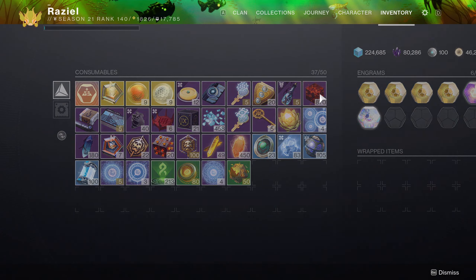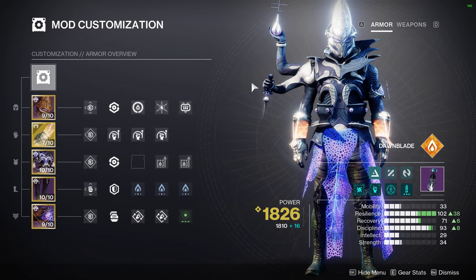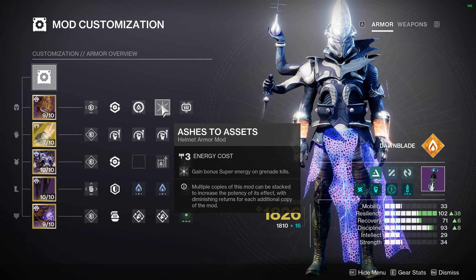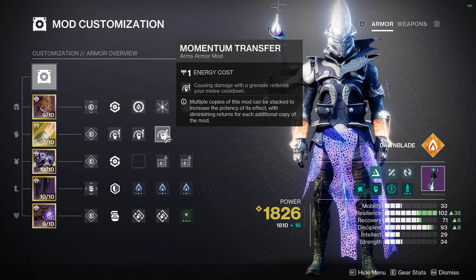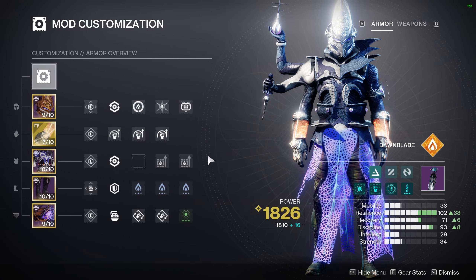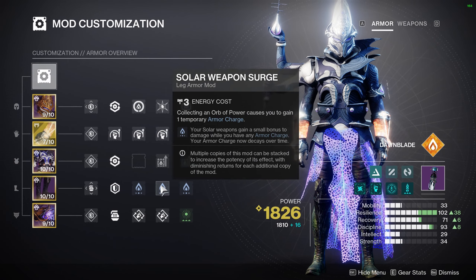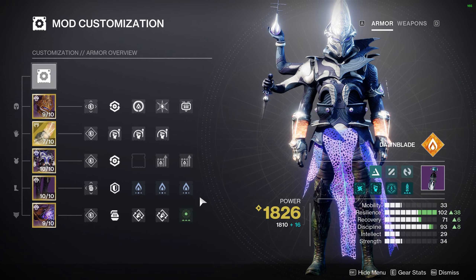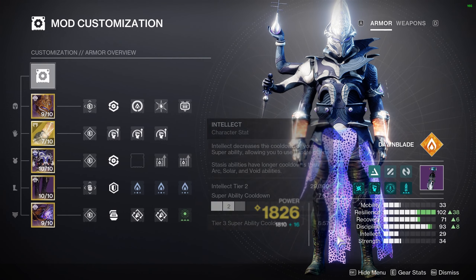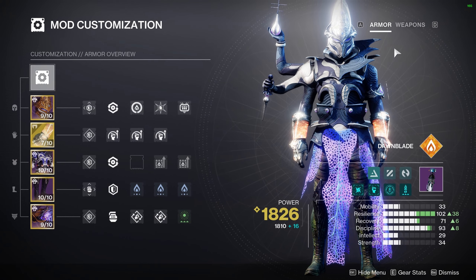As far as my actual build, I was prioritizing Resilience and Discipline with Recovery as a backup. I have Harmonic Siphon for Solar Final Blows just to help me get my super back so I can get a second well during the fight if I needed it. Momentum Transfer to help keep my melee up so I could get my grenades. Double Solar Reserves because ammo is kind of scarce in this fight. I was running triple Solar Weapon Surge so that if I did get an orb in that room I could really hammer the boss, and Time Dilation to give me more time with Outreach. And I was the well lock for us.